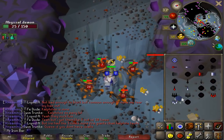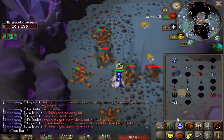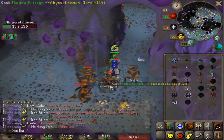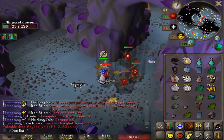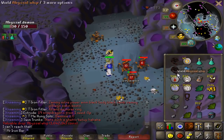We got a second superior Abyssal Demon — gonna kill it. Another whip! This is my first task that I got two whips in such a long time.